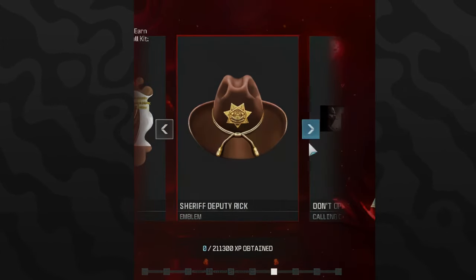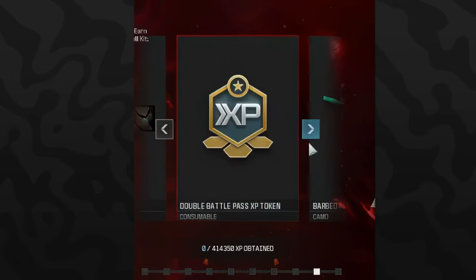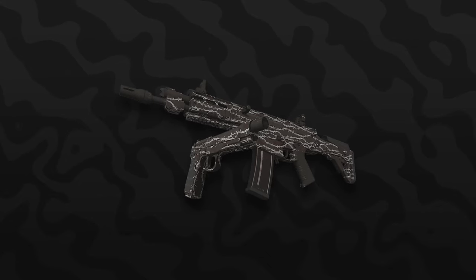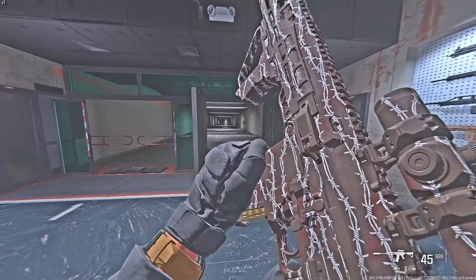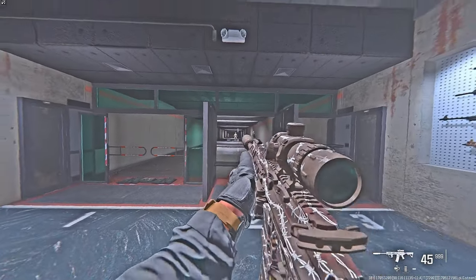Following that, you unlock the Sheriff Deputy Rick Hat emblem at 211,300 XP. Next is the Don't Open Dead Inside calling card — it doesn't look like it's animated. After that is a one-hour double battle pass XP token at 414,350 XP. The last and final reward is the Barbed Camo, the mastery reward unlocked by completing the entire event and reaching max XP.